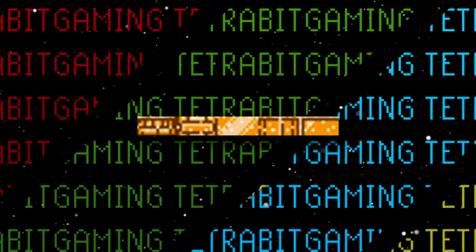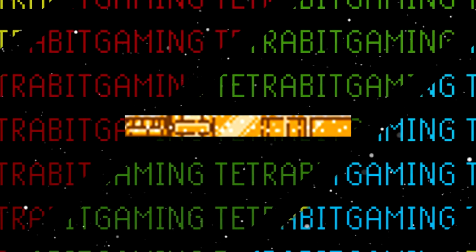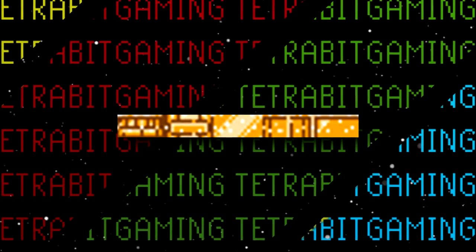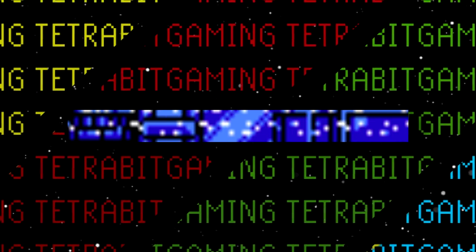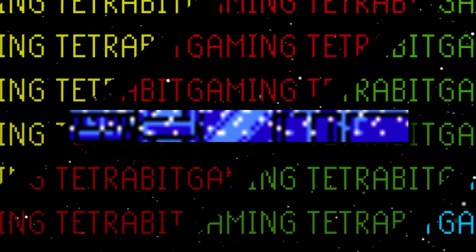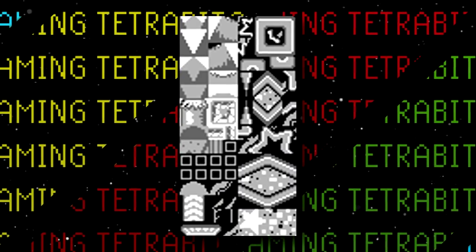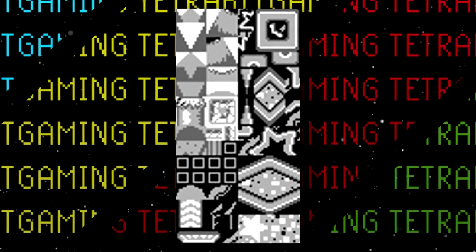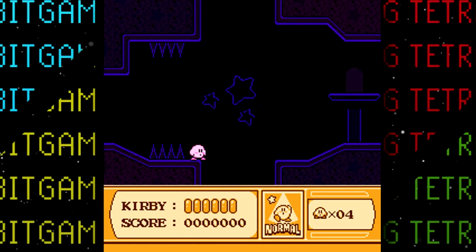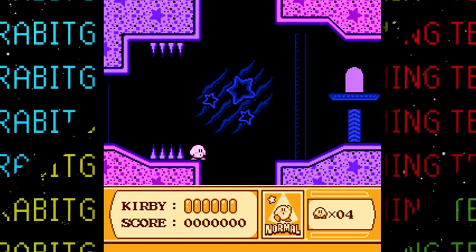Next are some water tiles that go unused. In the game's files, seven different water tiles can be found, however only two of them are actually used. Here's what they would have looked like had they been animated and used in the game. In addition to these water tiles, there are some more unused tilesets. This set would be used in a sort of dark room that would change if Kirby used the light ability.